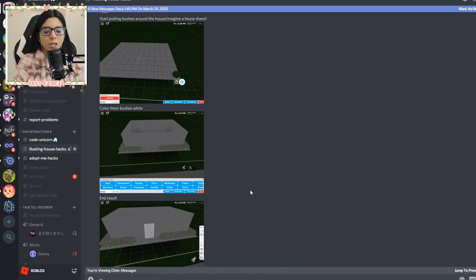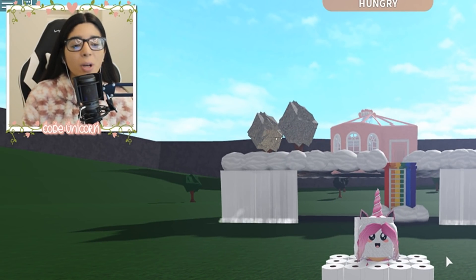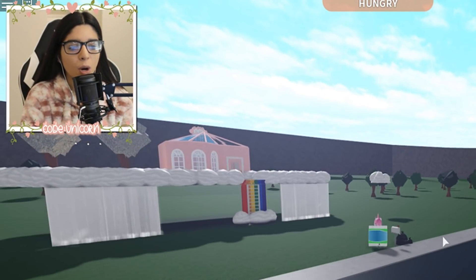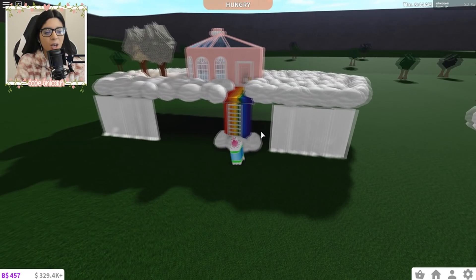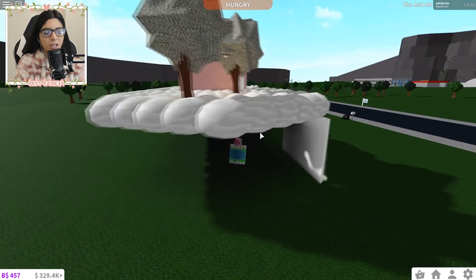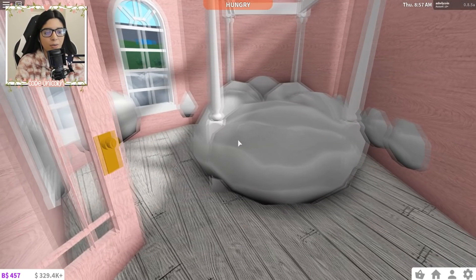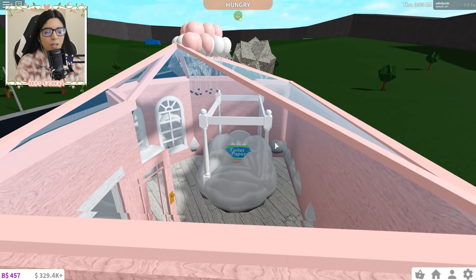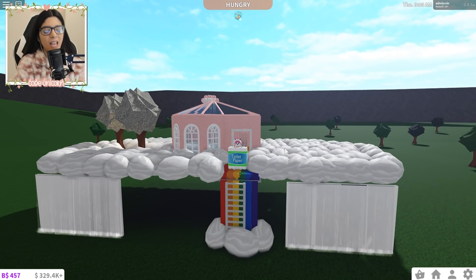You guys actually outdid yourself this time — I just wanna say thank you to everybody who gave me hacks today. I had so much fun because it's just so cute and we found some really cool hacks and tips and tricks. Let's go through all of this and see how it turned out. We have our floating cloud over there, we have our waterfalls, our cute little rainbow bridge going up to our house, all of the clouds, a cute little picnic area, and inside we have a cute little fridge, our cloud bed — come on, it looks so cute — and then we have our balloons up there.